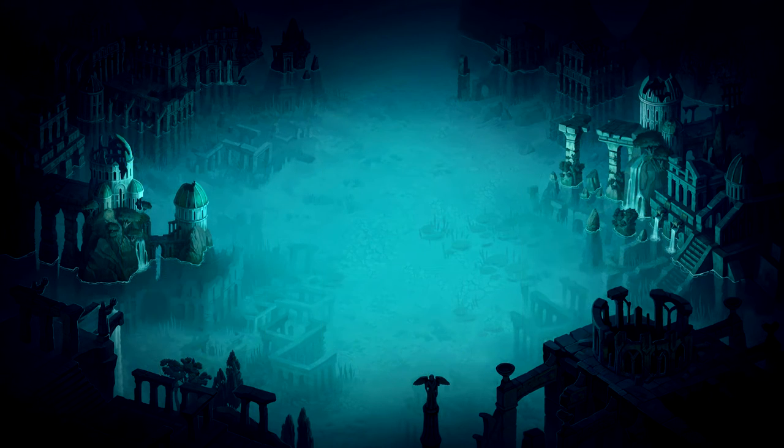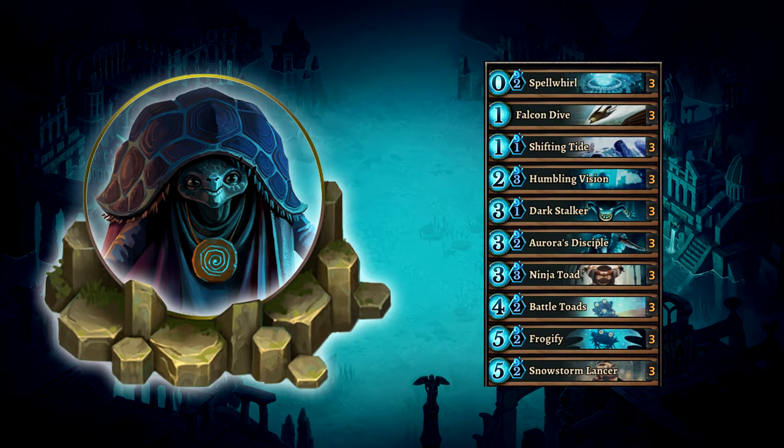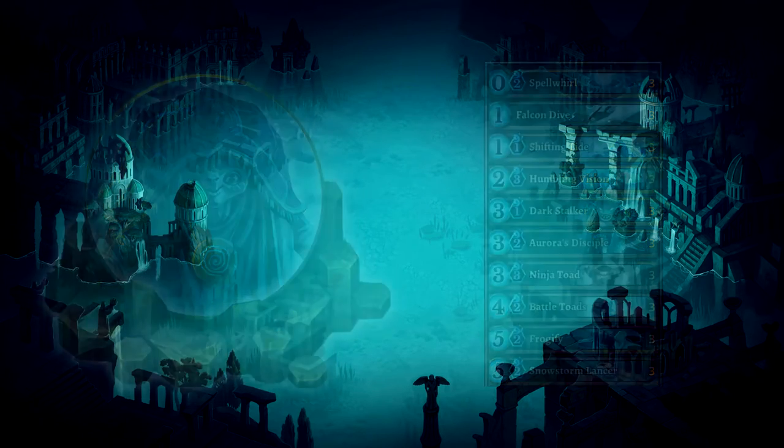Now our deck is complete, let's go over the strategy. I've played a lot of this deck and found you can adapt your strategy based on your opponent's deck. Against faster decks like Yellow Fury, I play more defensively, creating a wall of toads and frogs around my orb. Once I feel safer, I'll mount an attack with the Snowstorm Lancer. Against slower decks, I overwhelm the board with frogs and force a response from my opponent. Once they've spent resources killing my little toads, I play my Snowstorm Lancer to finish the game.